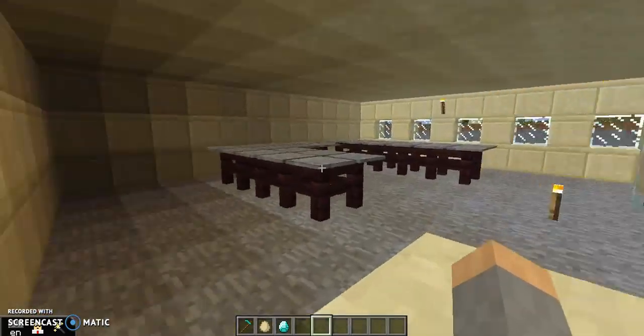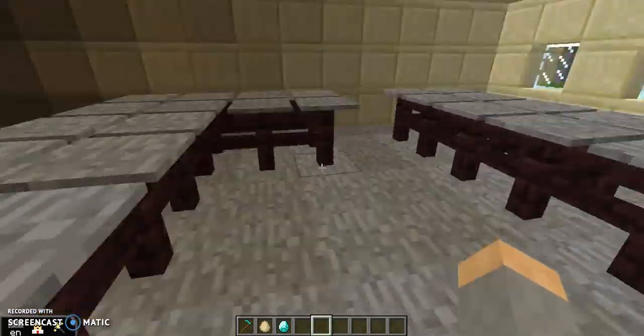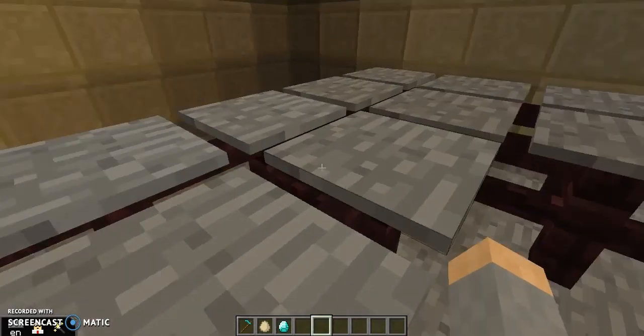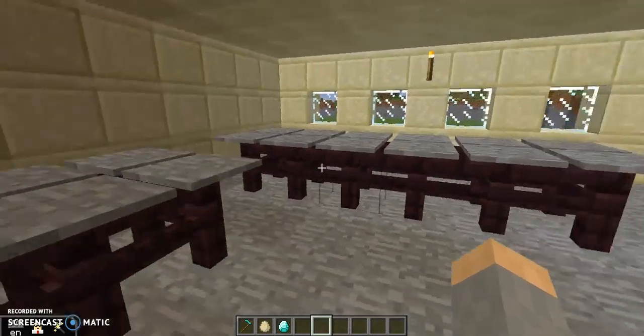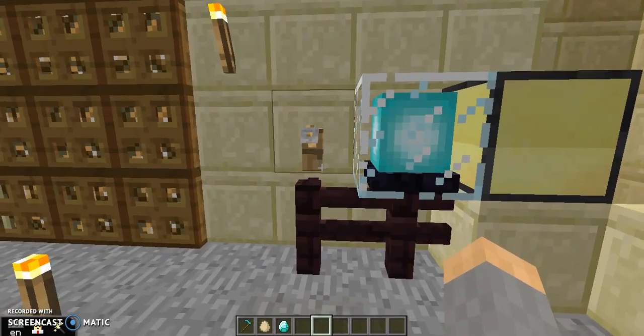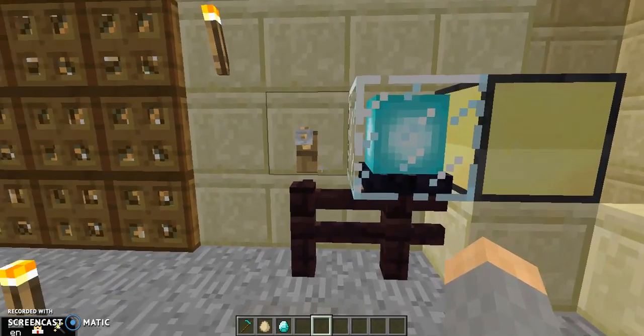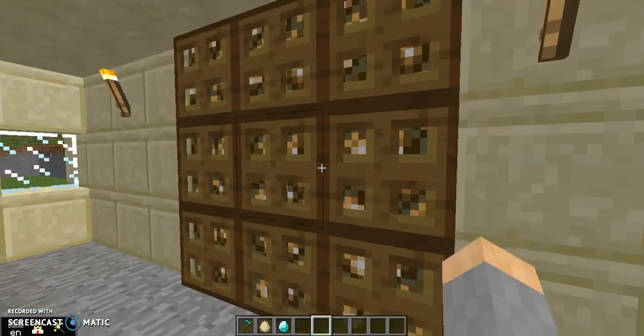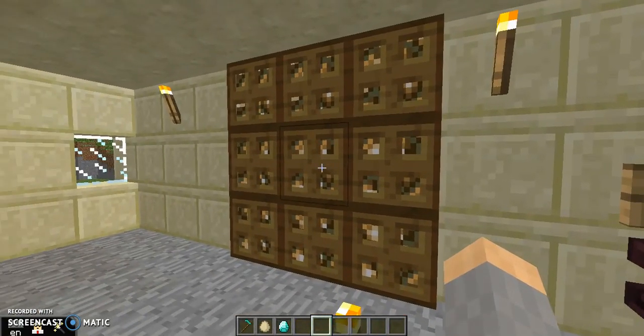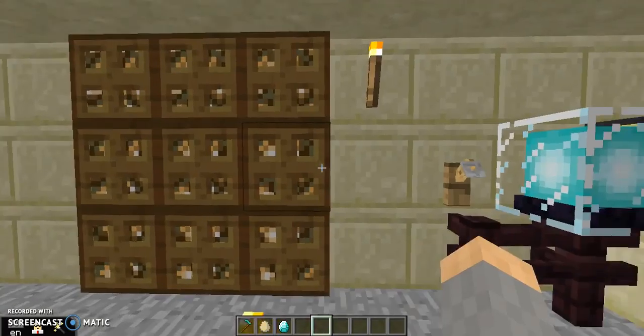We've got the computer lab, which is where we're filming now. I'm sitting about here. We've got this big desktop computer with the 3D printer. And we've got this big projector screen thing made with trapdoors and glowstone.